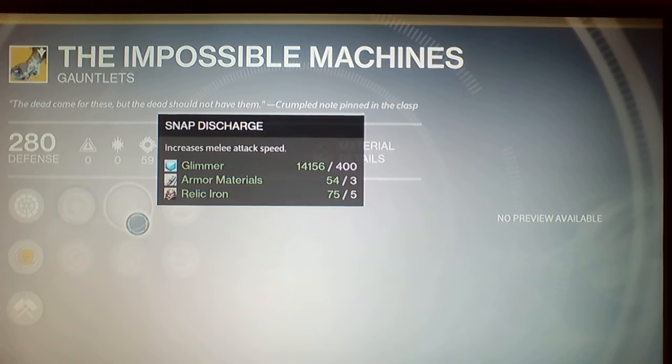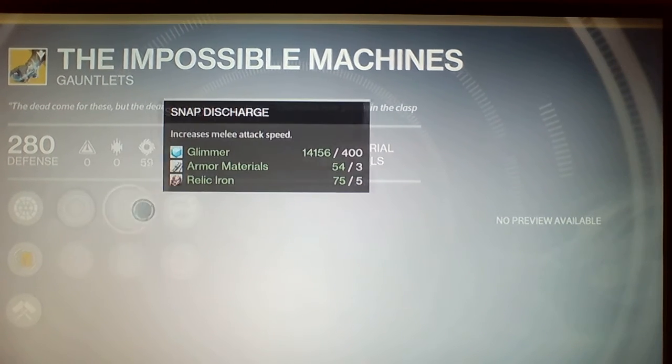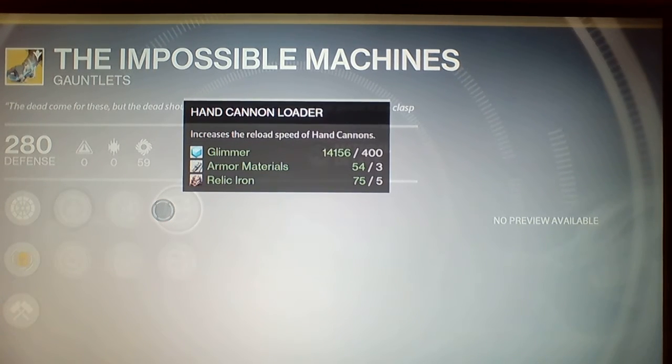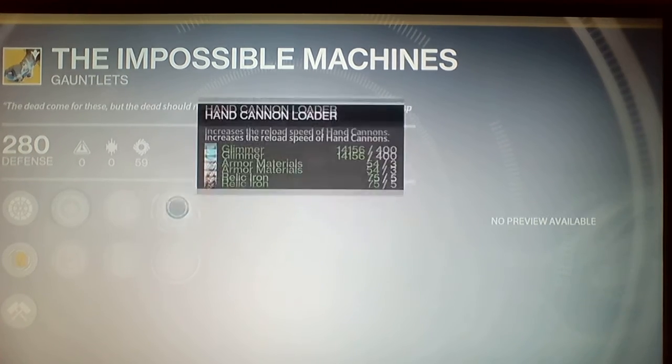You guys have 44 minutes until Xur goes away, so rush and do whatever you need to. Also, the warlock perk: Impact Induction and Snap Discharge. Hand Cannon Loader increases the reload speed of hand cannons, and Sniper Rifle Loader increases the reload speed of sniper rifles - I would use that because I have a sniper rifle.